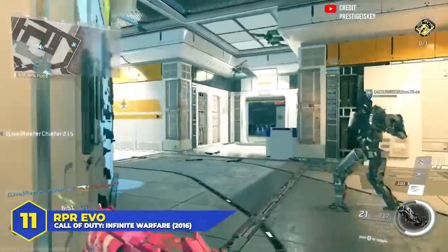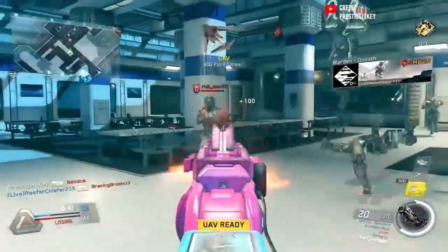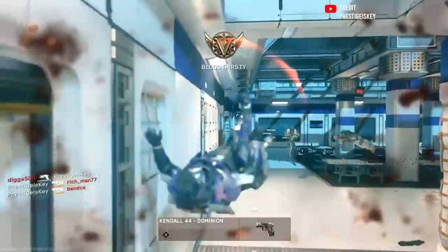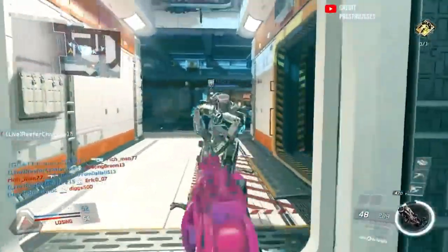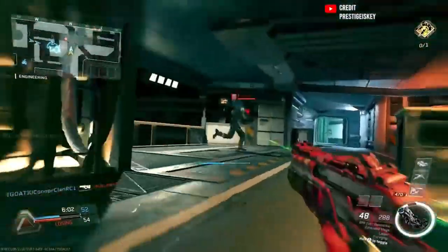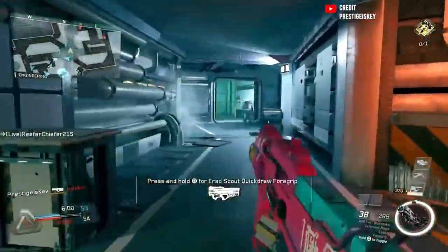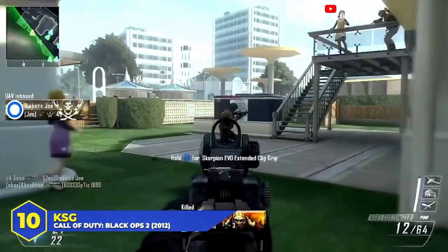At number 11, the RPR EVO in Infinite Warfare — a futuristic remake of the fan-favorite Ripper from COD Ghosts. Slightly nerfed but still intimidating. It had a fast-firing SMG mode and a slower-firing assault rifle mode, both of which were strong, with one of the best time to kills in the entire game. The assault rifle mode was underwhelming but accurate, great for hardcore modes, and you still had the mobility of an SMG. People skipped over it in Infinite Warfare, but it was a great bullpup.